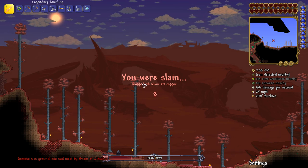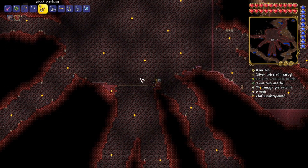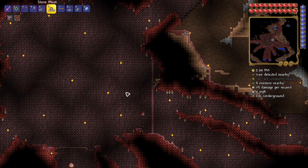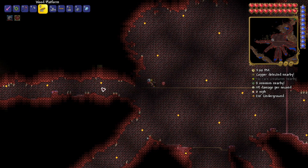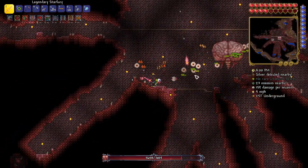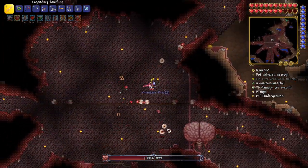Maybe fighting the brain completely without an arena was a mistake, so I crafted some platforms and built the simplest arena I could think of. I still didn't take it completely seriously — I built some platforms, did some reforges, and went straight in for round 2. I got through the first phase without much difficulty, but once again the second phase was the bane of my existence.